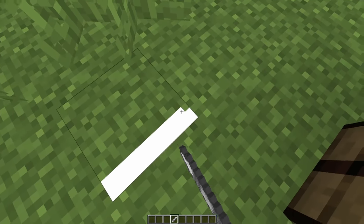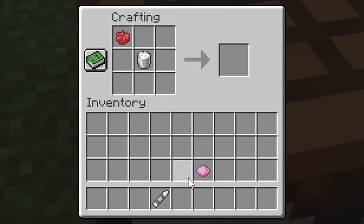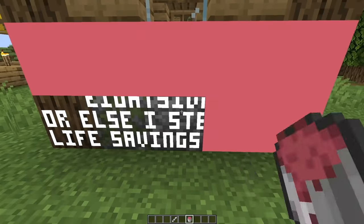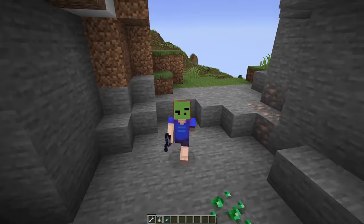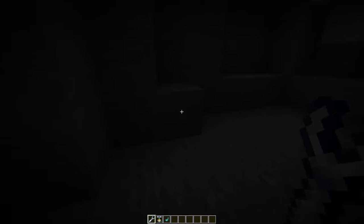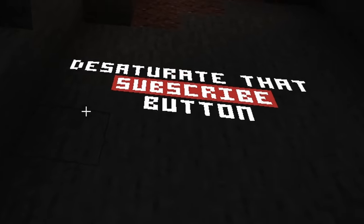Now because filling in a whole block can get really tedious, you can craft a wax bucket that can be dyed as well, and it covers the entire face of the block you click on. This is my new Dr. Rat fan art. Thank you for your viewership until the end — this took me ages to make, and I hope to have a website set up soon so you can download the mod for yourself. Anyways, I'll leave you with one last thing: you can make them glow. Desaturate that subscribe button.